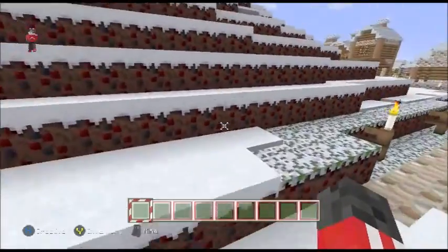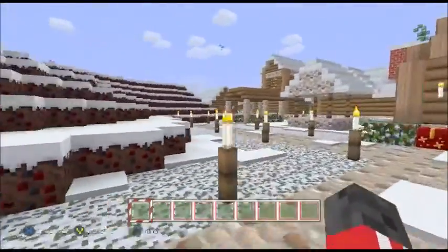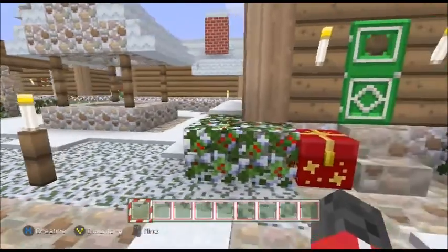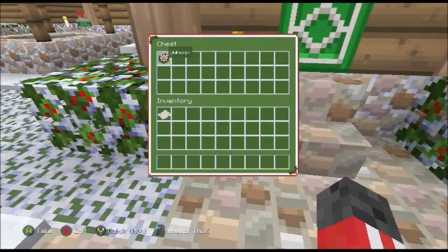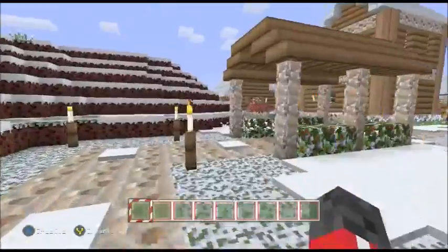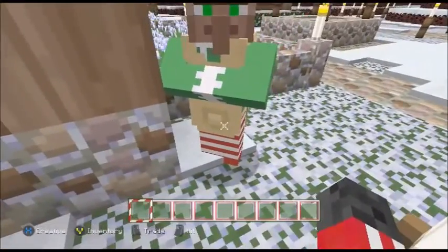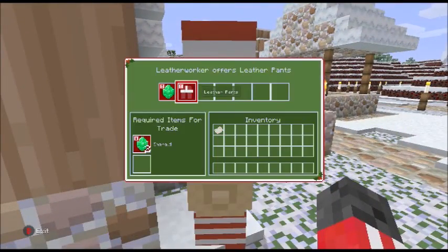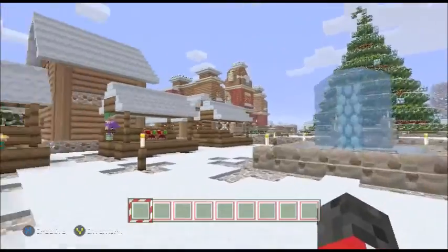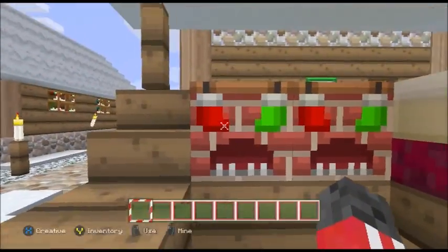Here we are on the festive Minecraft world — it's one of the best ones there is. This is probably one of the most detailed Minecraft maps I've ever seen. Got a jukebox in there. We've just arrived in this Christmasy village and we've got some villagers around. Hello sir, you are very appropriately dressed — you are a leather worker. Got some furnaces that the stockings are on.